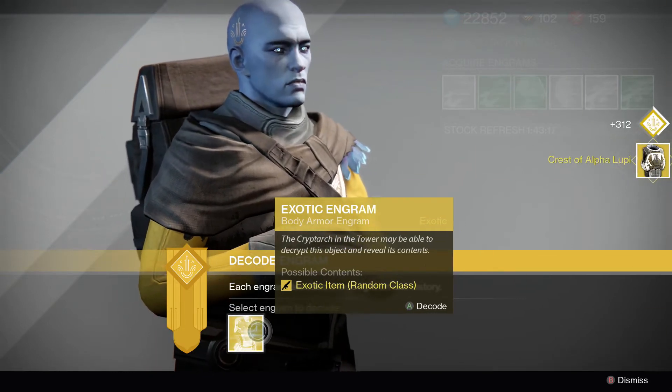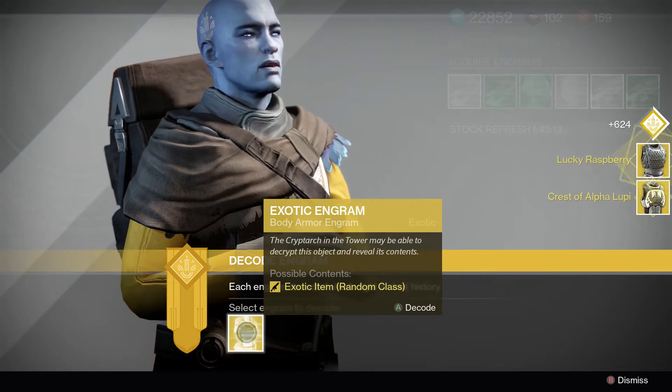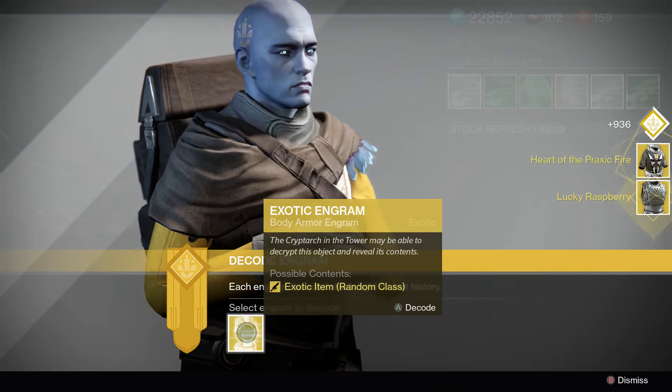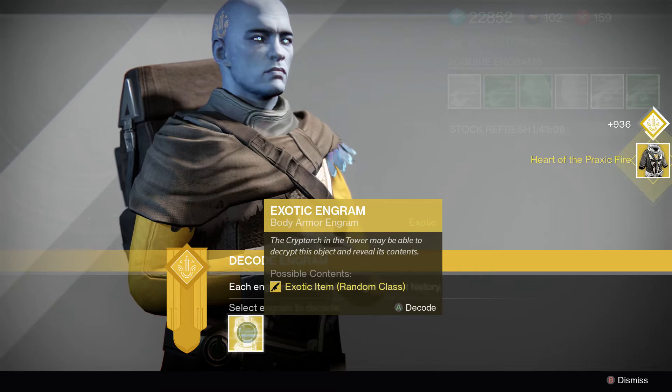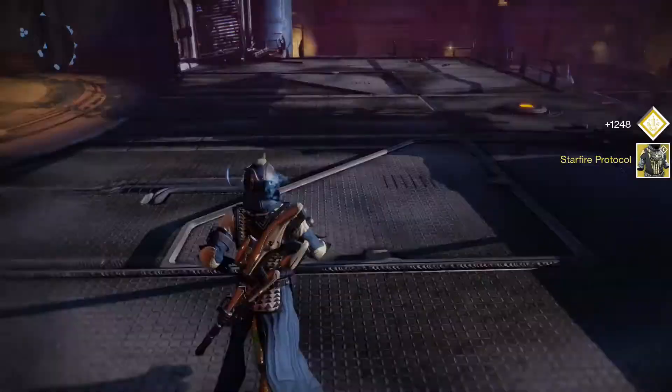First one — I already have that, so that's not too good. I already have that too, not too good. Something better. I do not have that, so that's an okay chest piece. And I already had that too, which I'm wearing right now.